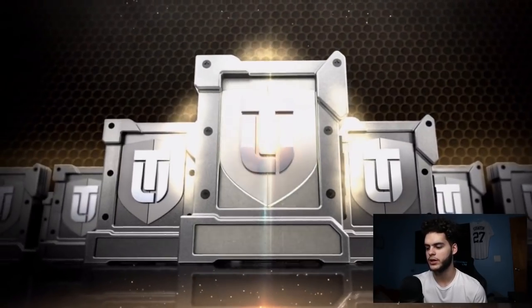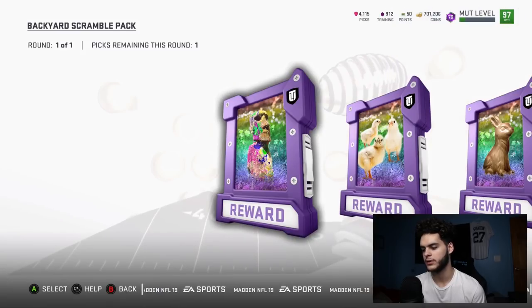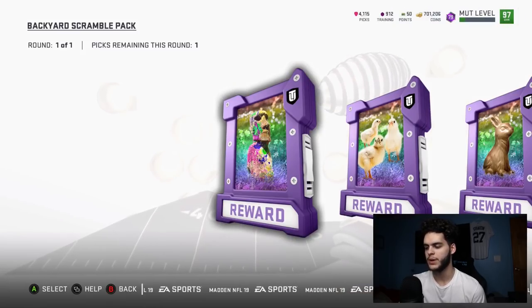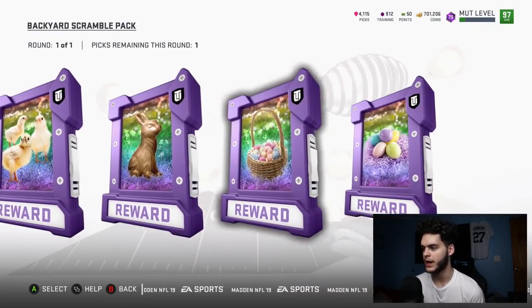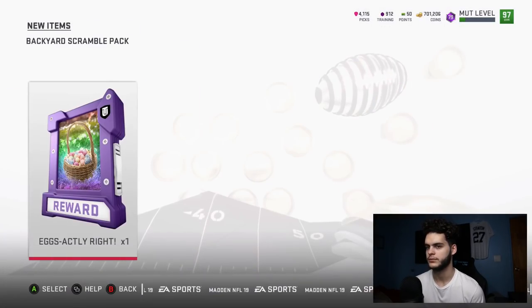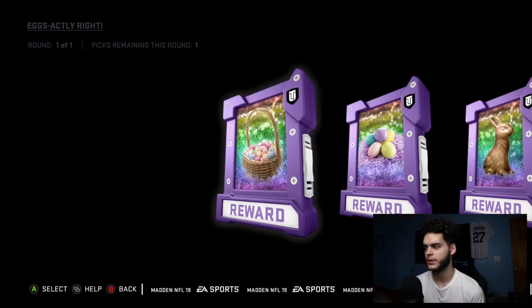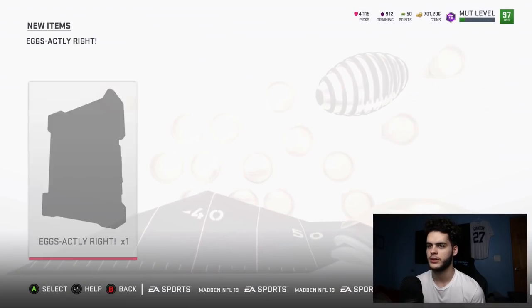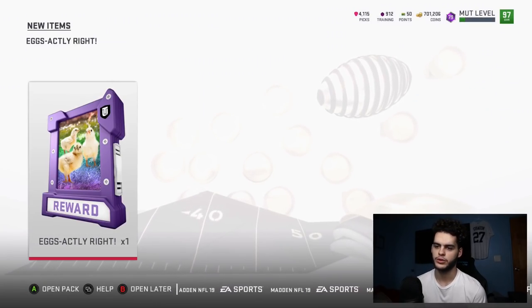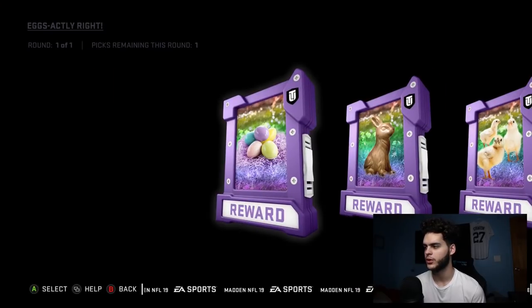I got the code on my phone right here. The order is: egg basket, baby chicks, chocolate gold bunny, chocolate gold bunny. So first egg basket, then baby chicks — flagging a little bit — baby chicks, and then I think it's double chocolate gold bunny.